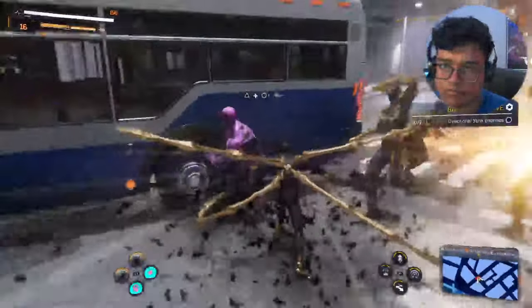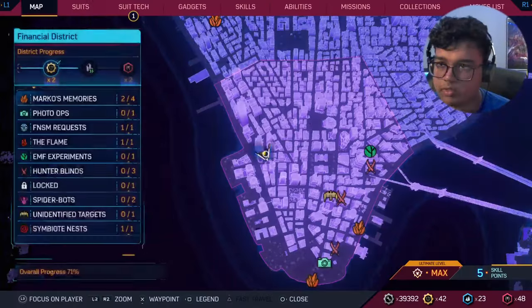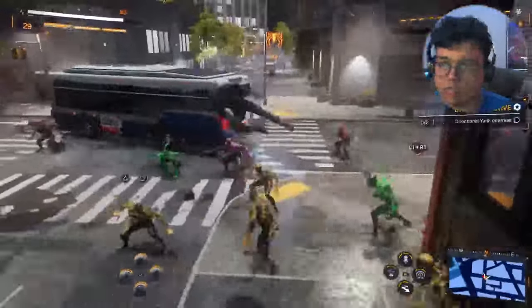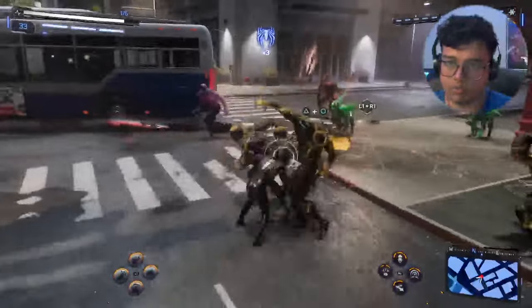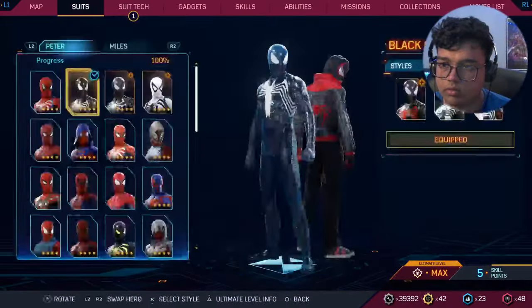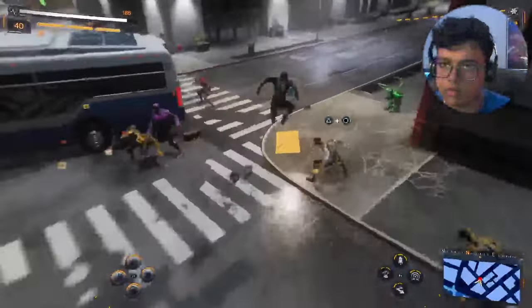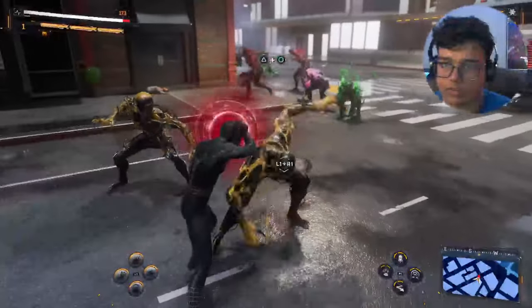Nice to get the symbiote arms back. Let's see what happens when we switch a suit. Bully McGuire - okay, that's still the arms. Now let's go with the symbiote suit - okay, so it depends on the suit, got it. All right, so now let's go Bully McGuire, then symbiote - there we go. Now it feels like a real symbiote fight.